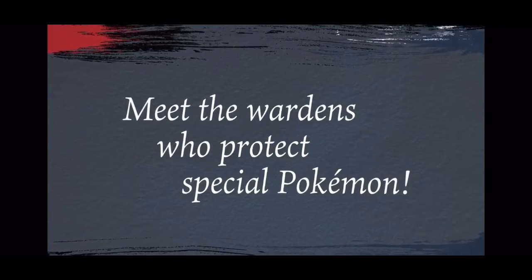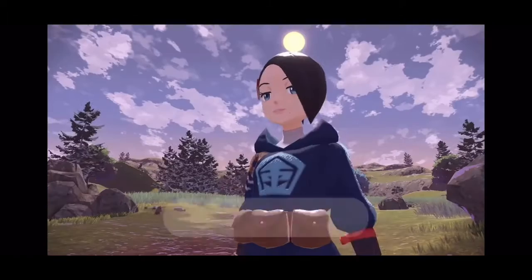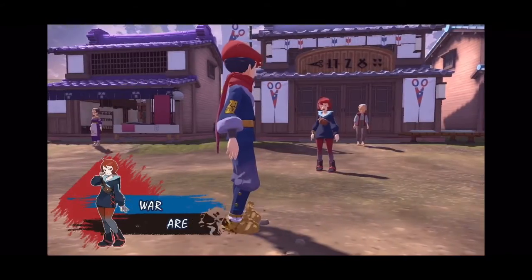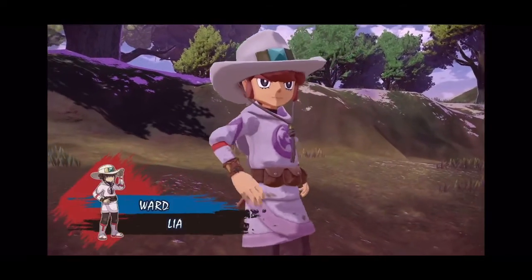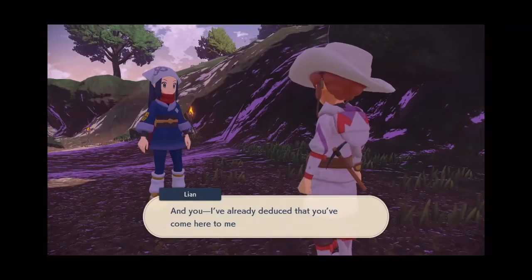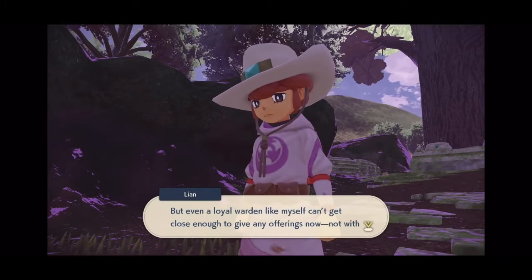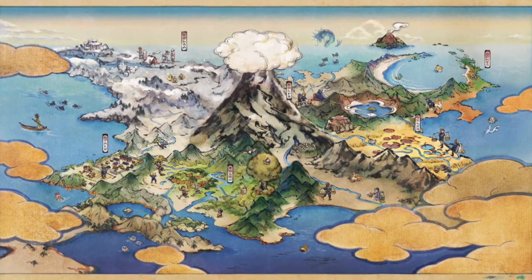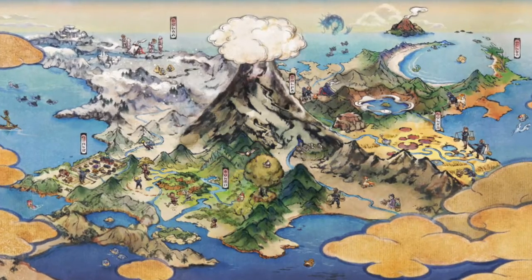Now the Wardens themselves — all four of them were shown in the trailer, and three out of four of them are ancestors of well-known characters. With Mai being the ancestor of Marley, Arezu being the ancestor of Team Galactic commander Mars, and Lian being the ancestor of the Unova gym leader Clay. Which is pretty cool because instead of just having ancestors of characters from the Sinnoh games, you now have ancestors of characters from other regions. So perhaps we can see more characters like this — maybe even an ancestor of Professor Oak, who knows.